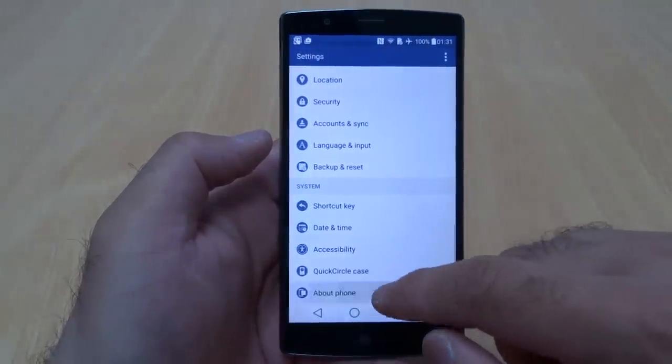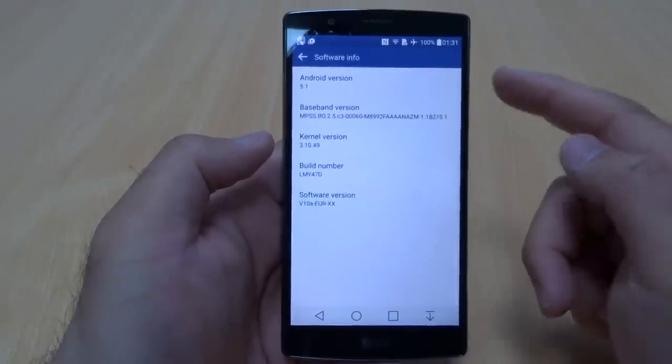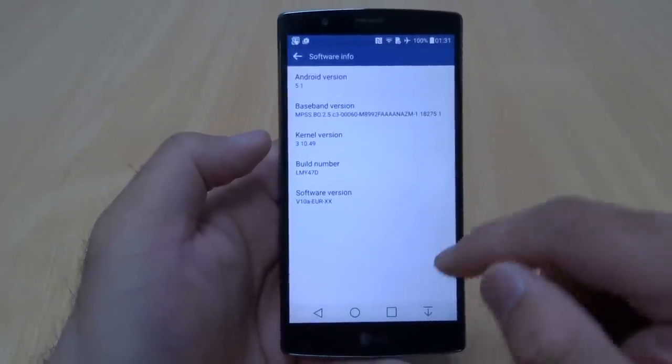Let's quickly check the software version just to make sure. There we go — Lollipop 5.1 running on the LG G4.